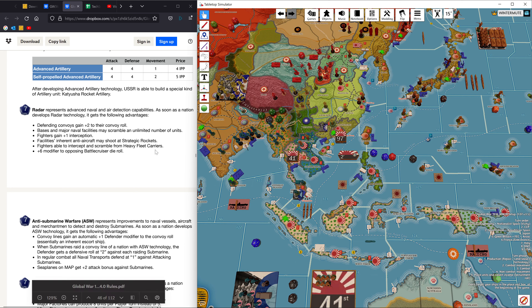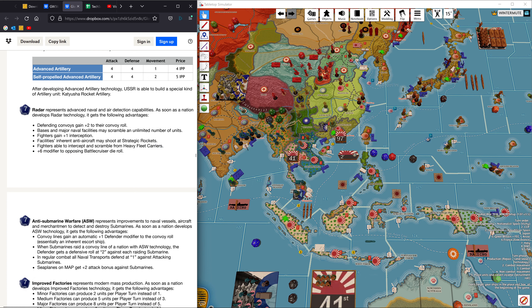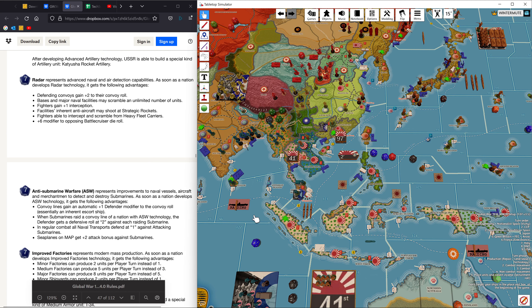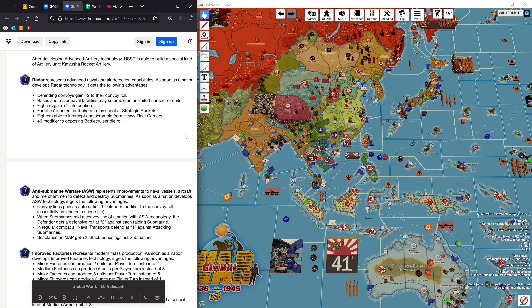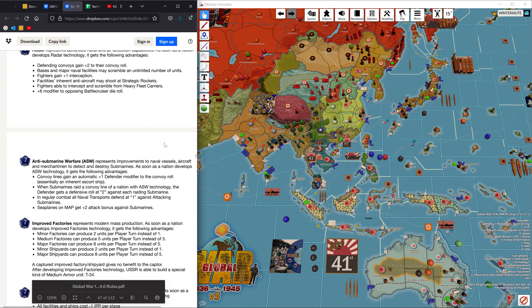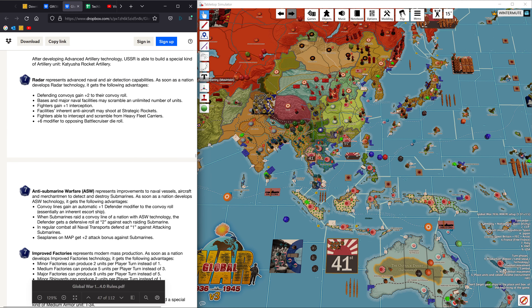Fighters being able to intercept and scramble from heavy fleet carriers is an interesting one for Japan, especially if you're going to build heavy fleet carriers. You may explicitly want radar for purposes of using them as a scrambling platform. The plus-six modifier to opposing battlecruiser die rolls matters since the British have battlecruisers in the region. Radar is in a state of flux right now depending on how scrambling from major naval facilities plays out in the long-term meta, but it's definitely something I'm watching closely.